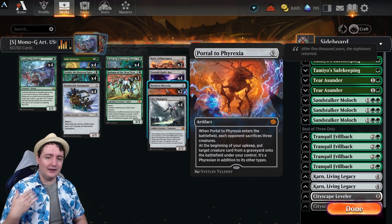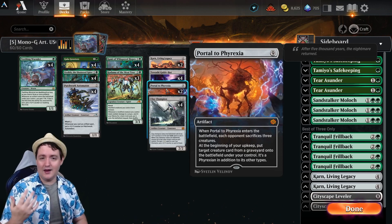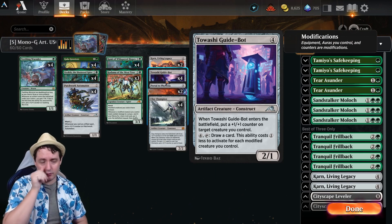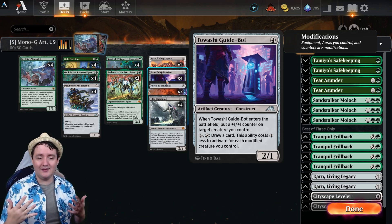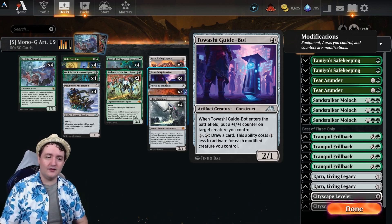With Portal to Phyrexia, we're going to continually get back our creatures, either from our opponent's graveyard or our own, and force sacrifice on three of their own. When it comes to card draw, this is where Towashi Guide-Bot is quite nice. As long as we have modified creatures, that ability to draw a card will cost one less. With four creatures, we can basically draw a card for free once a turn thanks to the Guide-Bot.